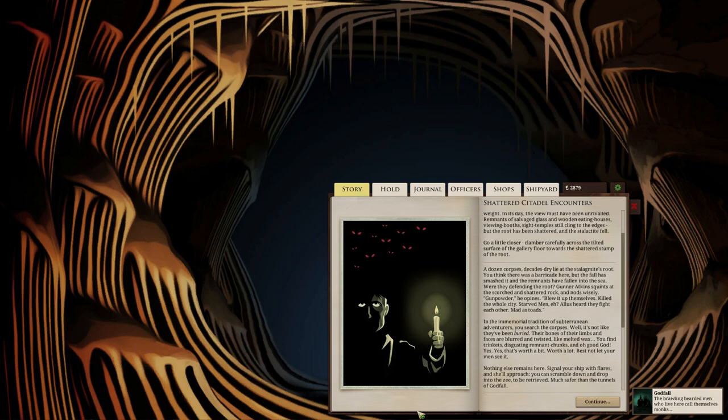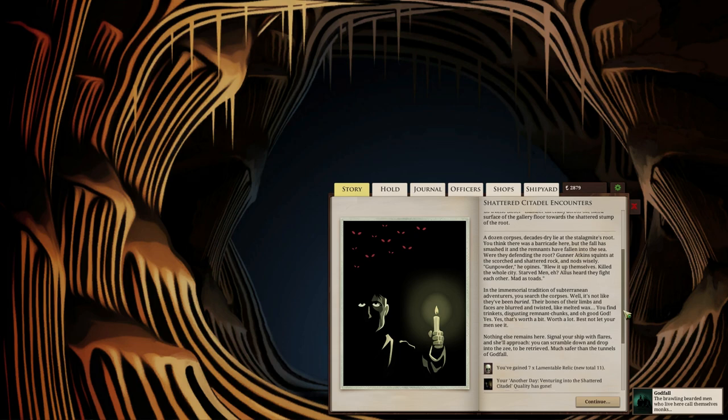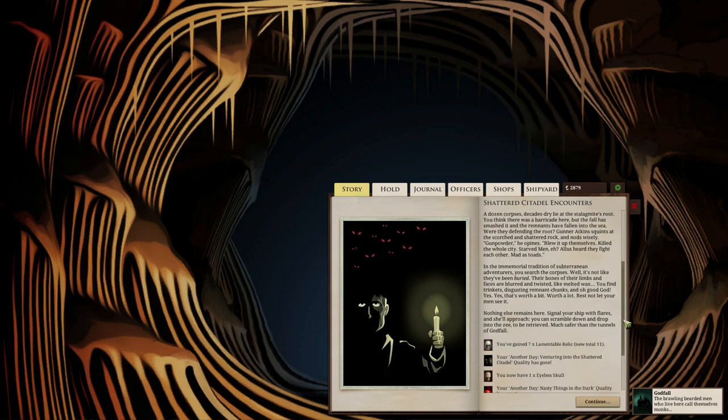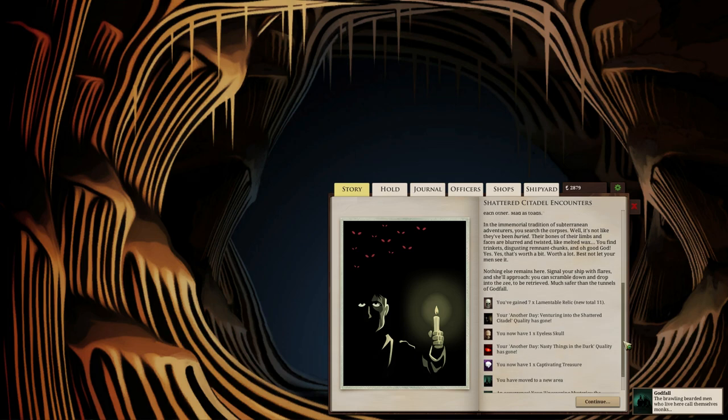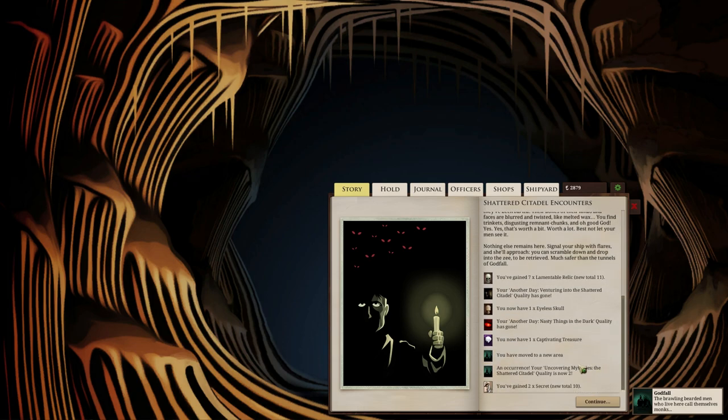A dozen corpses, decades dry, lie at the stalagmite's root. You think there was a barricade here, but the fall has smashed it and the remnants have fallen into the sea. Were they defending the root? Gunner Atkins squints at the scorched and shattered rock and nods wisely. 'Gunpowder,' he opines. 'Blew it up themselves. Killed the whole city. Starved men - mad as toads.' In the immemorial tradition of subterranean adventures, you search the corpses - well, it's not like they've been buried. Their bones are blurred and twisted like melted wax. You find trinkets. Disgusting remnant chunks, and - oh, good God. Yes. Yes, that's worth a bit. Worth a lot. Best not let your men see it. Nothing else remains here. Signal your ship with flares and she'll approach - you can scramble down and drop into the sea to be retrieved. Much safer than the tunnels of Godfall. So I don't even need to use my candles to get back. Seven relics. An eyeless skull - I wonder what that's for. A captivating treasure worth a thousand. And two secrets. That was definitely worth it. That is freaking awesome.